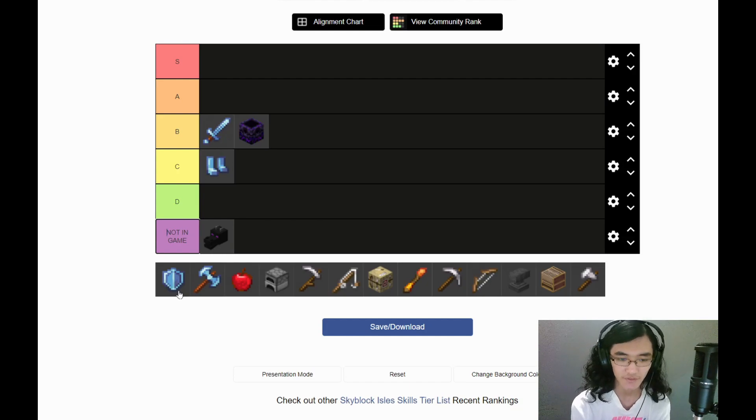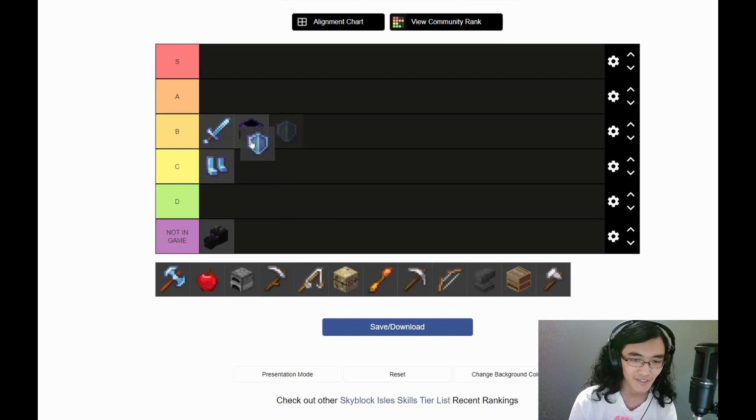Defense is similar to attack — it's how you get most of your armor, which is pretty important. But it's noticeably less important because late game you really only have two defense-based armor options: netherite or goblin armor. There are other options like pyre full helm or the Templar face mask where you don't need defense. Defense is better than alchemy, but nowhere near as fleshed out as attack. I'm going to bump attack up to A tier.